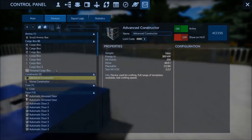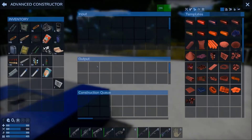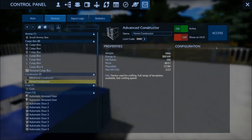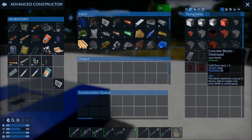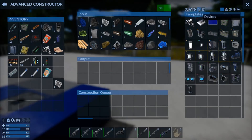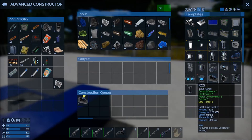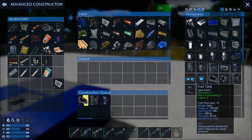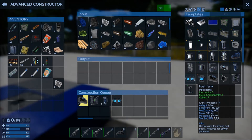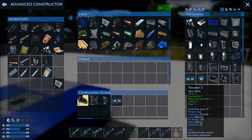Minimum requirements: one cockpit, absolutely key. One RCS. Generator. Fuel tank. And now we need a lot of thrusters - six is minimal, but realistically you're looking at at least eight: two for takeoff, two forward, one back, one down, one left, one right. So we'll get eight.